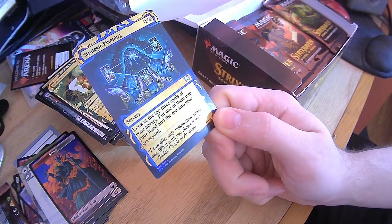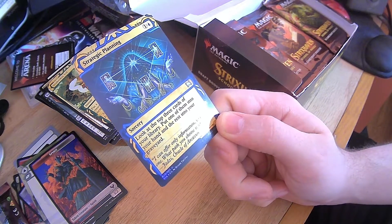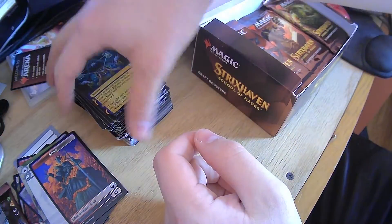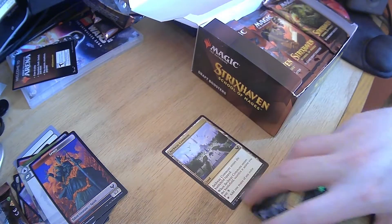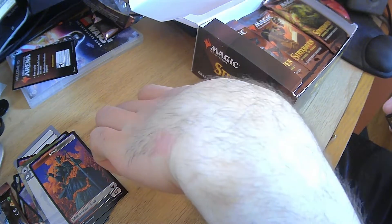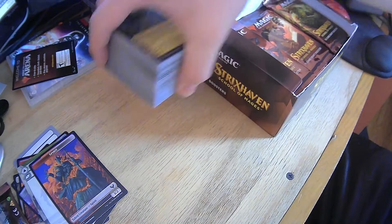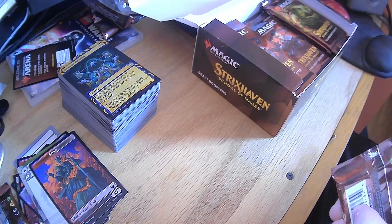Foil Strategic Planning — look at the top three, put one into your hand, rest into your graveyard. And it's foil. But honestly, that's actually not a bad card — because I'm just going to toss stuff into the graveyard, but hey, I have cards that let me get stuff back from my graveyard, so it's whatever. There have been a few cards that do that, whether it has flashback or you can return target card from your graveyard to your hand.